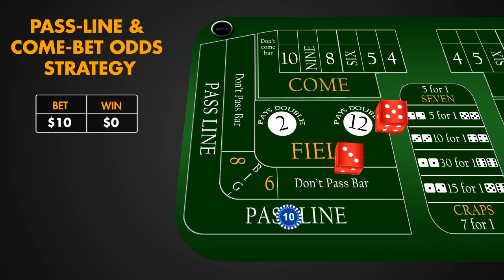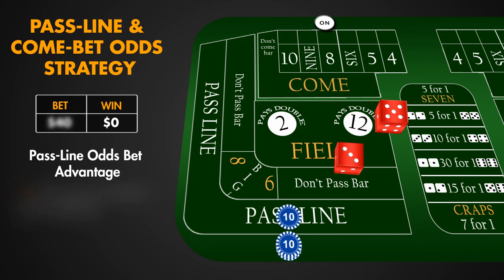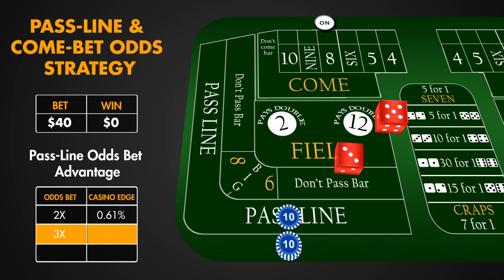8 is rolled and a point is established, so we can take advantage of the Pass Line Odds Bet. 3 times the $10 Pass Line Bet equals a $30 Odds Bet. 2 times Odds Bet decreases the casino edge to .61%, and on our craps table a maximum 3 times Odds Bet is allowed, which decreases the casino edge further to .47%. 5 times Odds Bet, if allowed, would further decrease the casino edge to .33%.